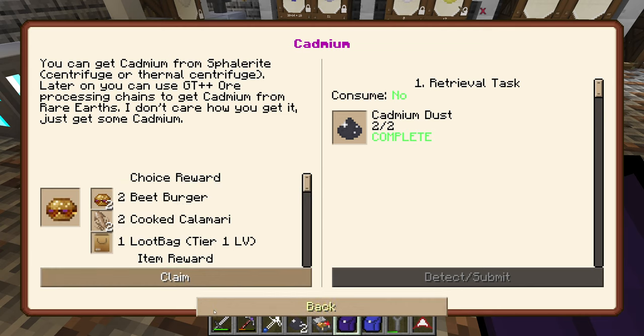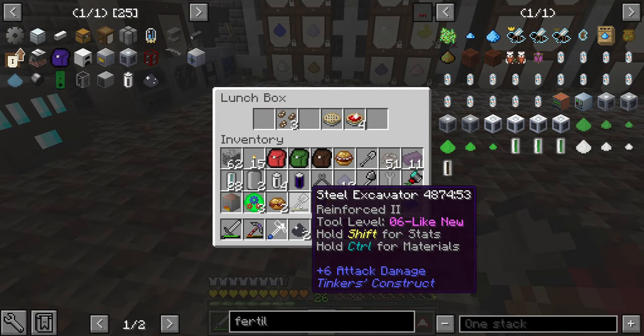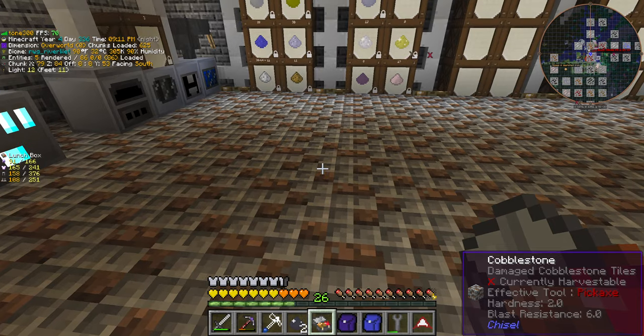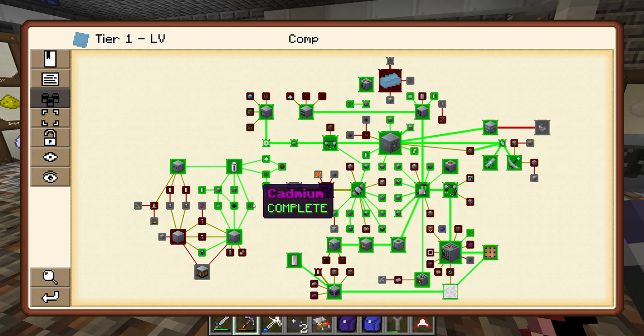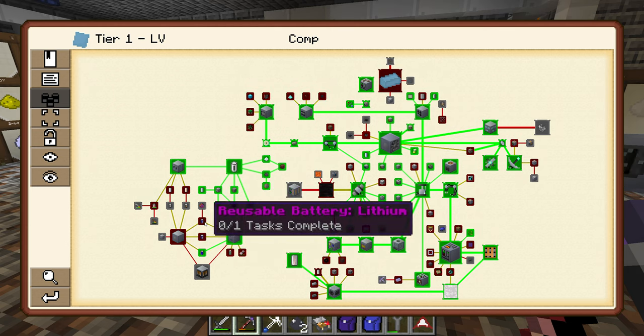I'm going to take the food because we haven't eaten that yet. I'll place them in the lunchbox — they do still count towards your extra hearts if you eat them from the lunchbox. So we've done the cadmium and the lithium quests completed, which now means we can go on and make the cadmium batteries and the lithium batteries.